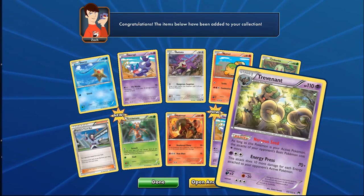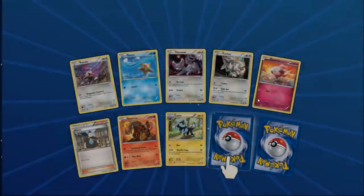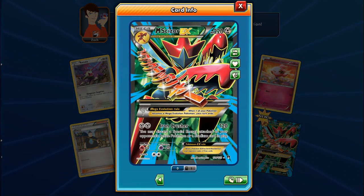Trevenant with 110 HP and Nervous Seed is very cool. Then Garbodor with Garbotoxin — if you have a Tool on it you shut off all abilities. And we got a full art Scizor EX with 220 HP! Keeping this one. It has resistance to fire, two retreat cost, and Iron Crusher hits for 120 damage. That's so much better than Mega Ampharos's Turbo Bolt hitting for only 110, which can't two-hit KO Megas.